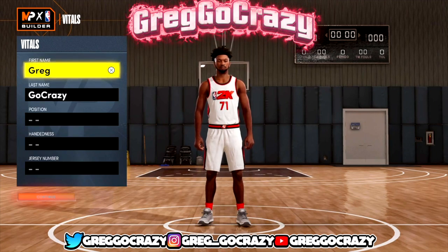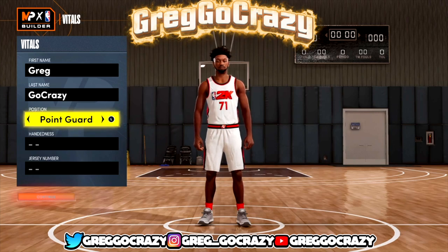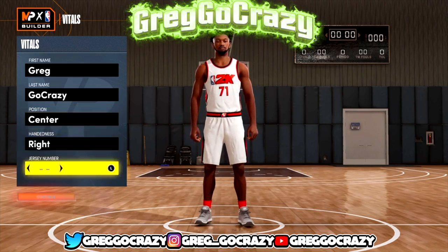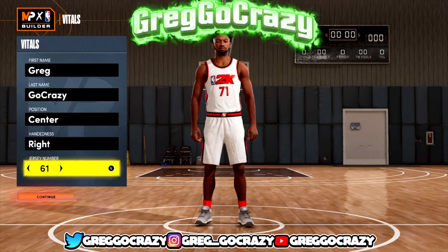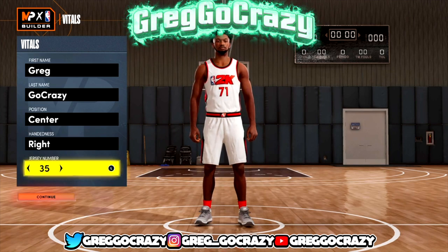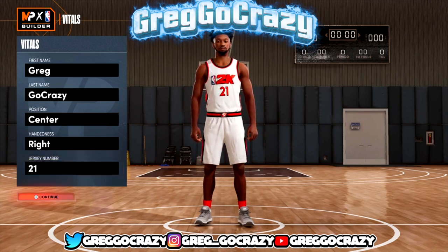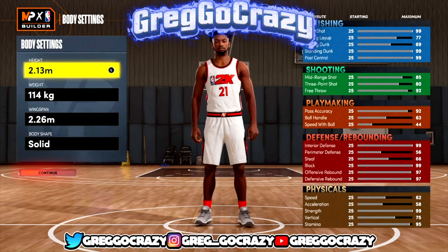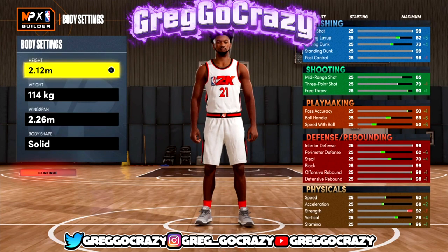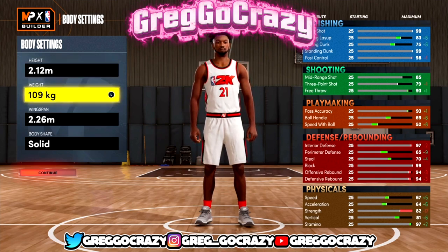What's good YouTube, it's your boy Greg — go crazy, we back here with another video. As you can see by the title and the thumbnail, this is going to be my center build for the rec. For the rec I'm going to be using this build; for the program I might use my two-way playmaker depending on what position I play. But this is my Joel Embiid type build.